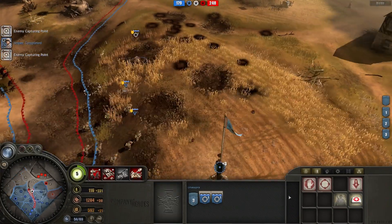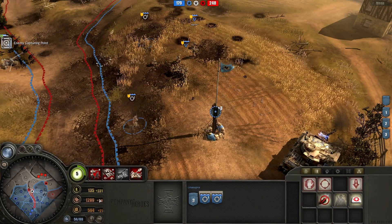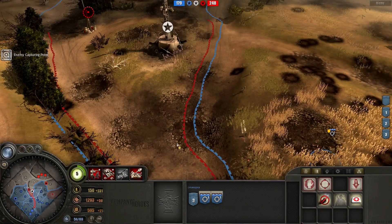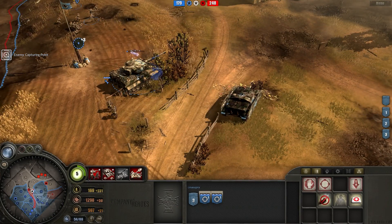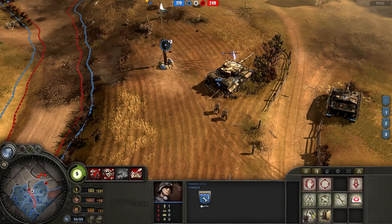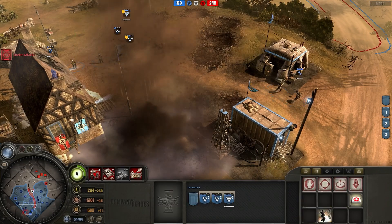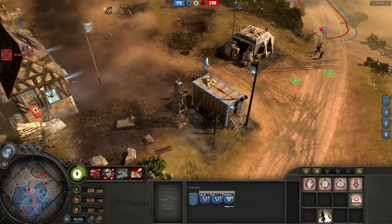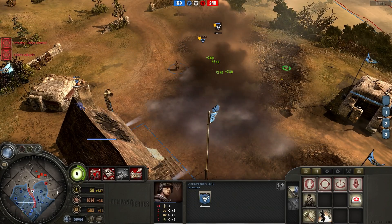I throw some grenades on my opponent's rifle squad, does some damage but not much. I had to retreat - he's going to get that fuel point but I don't really need it. My fuel income is fine - what I really need to do is just prevent him from having it. Second sniper is on the field now - two snipers. Hopefully I can counter-snipe this one very high veterancy sniper my opponent has. If I can kill it, that would be really good. My opponent is barraging once again, getting very close to my infantry. A very horrible hit just occurred.